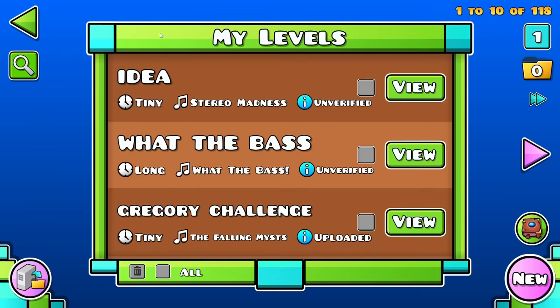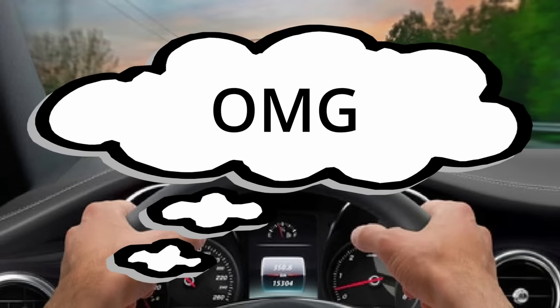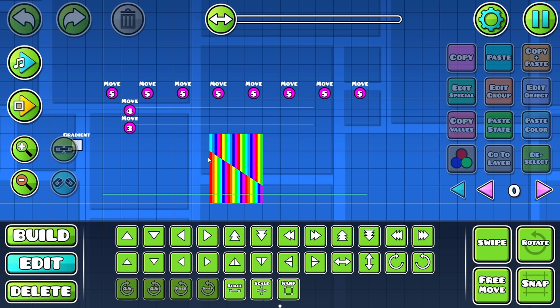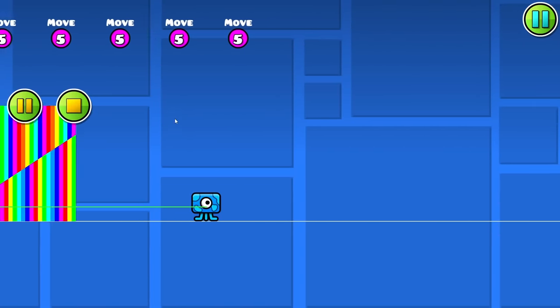I came up with this idea literally earlier today in the car on the way back from uni. I was thinking about it, like oh my god, this would go so hard. Check it out - rainbow blocks! You can kind of see how it works - the rainbow blocks flip back and forth, and then you've got this line in the middle kind of separating it that moves like that.